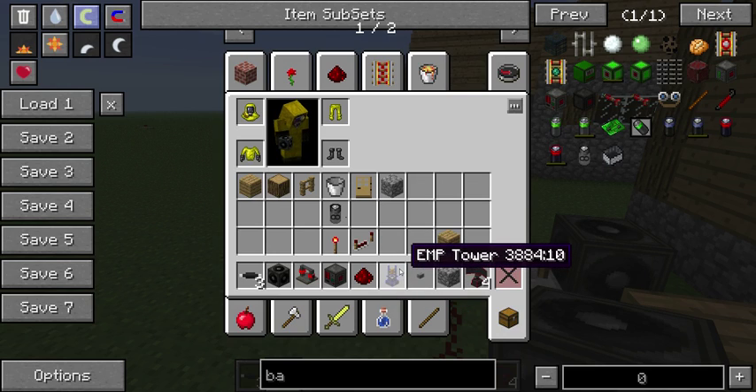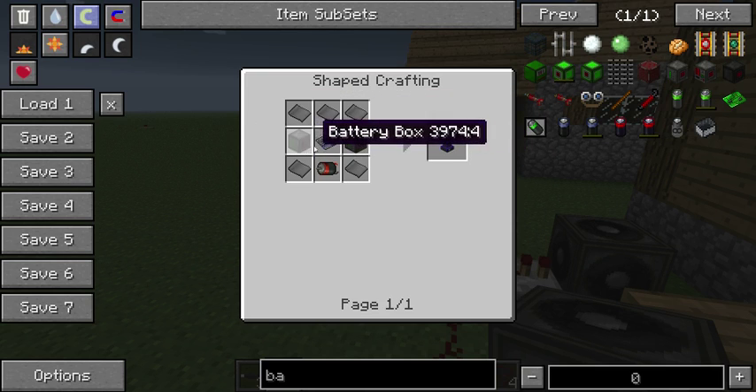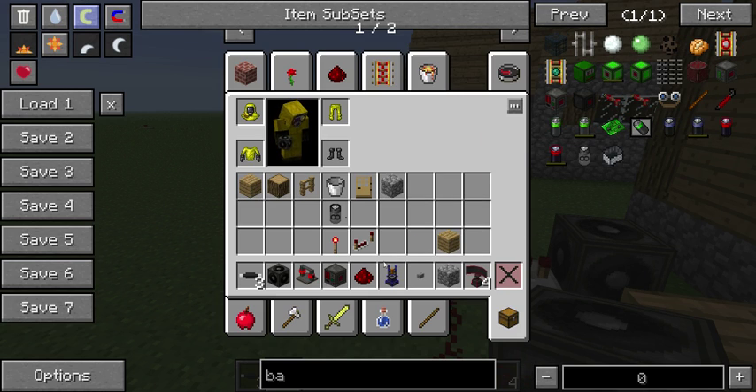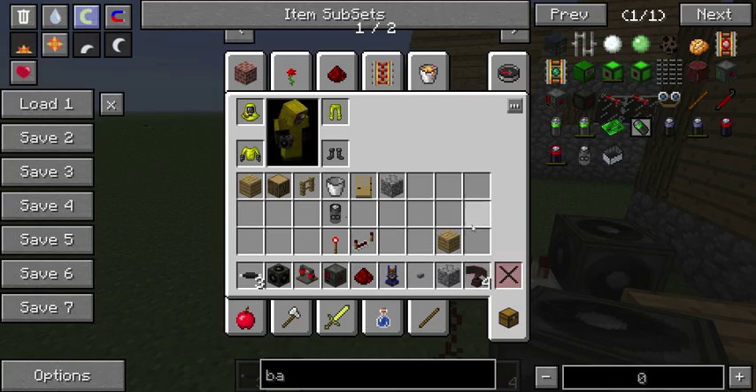This is the thing I'm going to use to stop any missiles coming in — this is an EMP tower. It's quite expensive: five steel plates, two battery boxes, one elite circuit, and a motor. These require not only a lot of energy and high voltage insulated wire, but also a redstone input, which makes them perfect for radar stations.